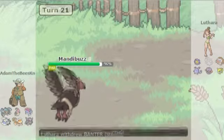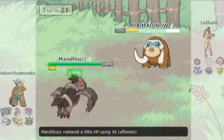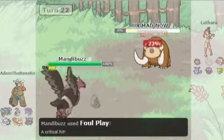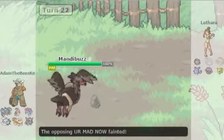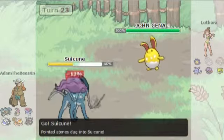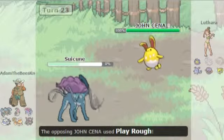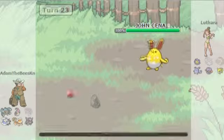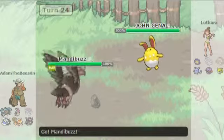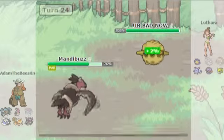Luck is not on my side. He goes into Mamoswine on the Foul Play and that does a hell of a lot of damage. I predict him to predict me - a good play I have to admit - and I take out Mamoswine. I predict the Play Rough but Suicune is pretty much dead because Play Rough is going to do massive damage. This gives me a free switch into Metagross, which gives him a free switch into Forretress. I go into Mandibuzz to try to Defog the hazards away.